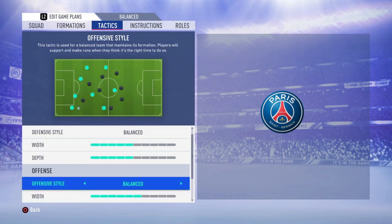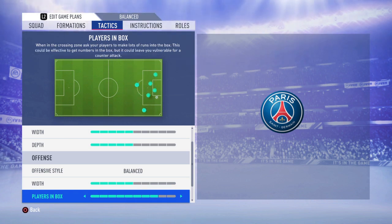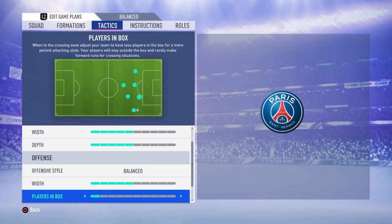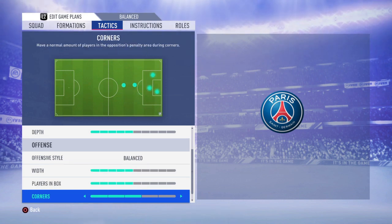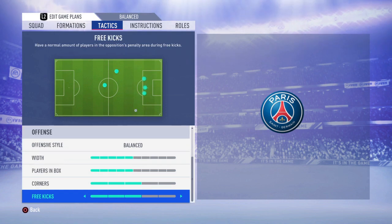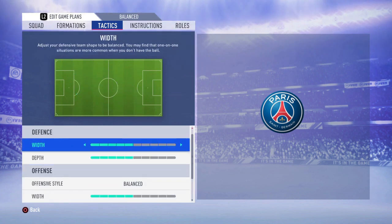For offensive style, I'd go Balanced with Width 5 and Players in Box 5. Don't go too high on players in the box — you'll leave gaps in defense. Going too conservative makes it unbalanced. For corners and free kicks, I'll leave it at 3 — you just need a man up front whenever you take a free kick or corner opportunity.